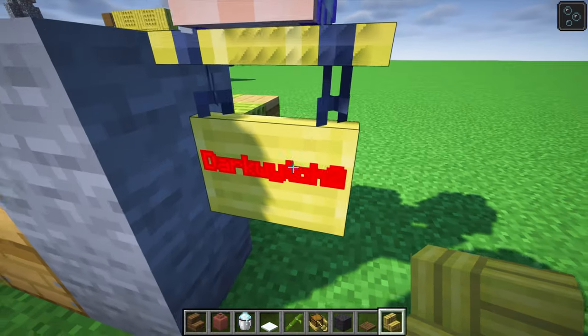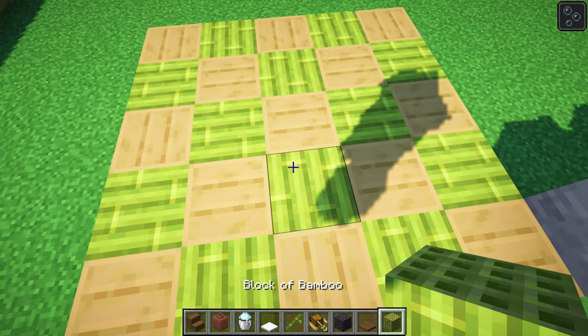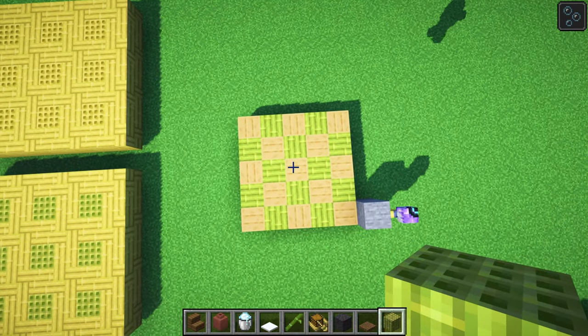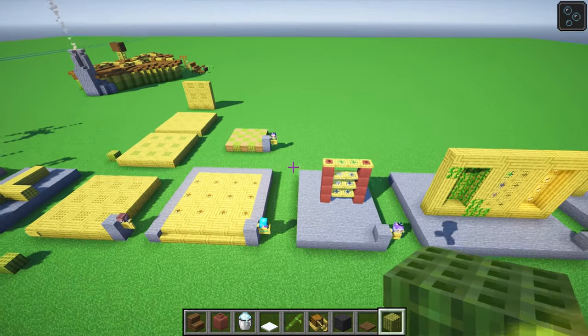Over here, Darkwitch has gone for beehives in conjunction with blocks of bamboo. Doesn't that look like a fantastic floor? Unbelievable ideas for flooring.